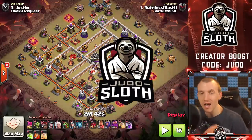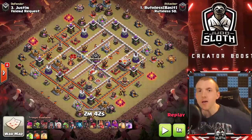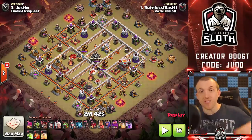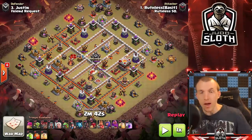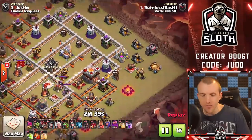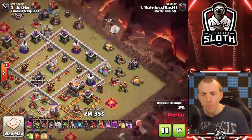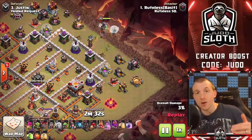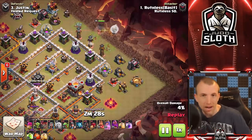Welcome back to the channel guys, Judo Sloth here. Today I am going to show you the best Town Hall 11 attack strategy right now - it is the hybrid attack. The hybrid is a very popular attack strategy right the way through the game from Town Hall 10 and above, using the hog riders and the miners.